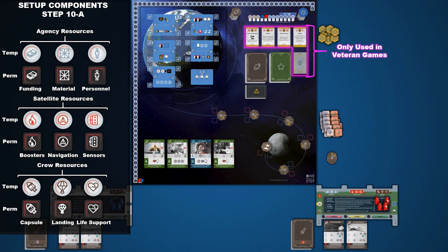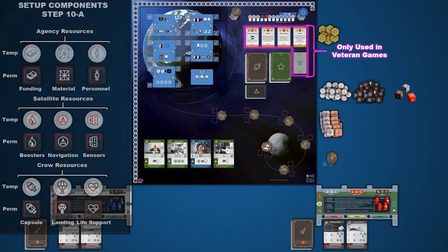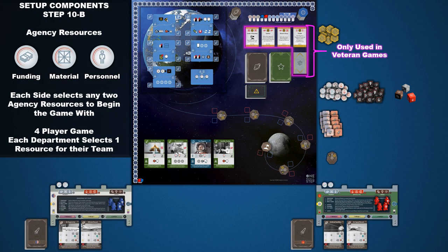Next, let's bring out those starting satellite mission cards. Randomly give 2 out of the 4 cards to each side, then randomly place them on the T1 and T2 spaces below their agency board. Finally in Step 10, players will place the resource tokens in separate supply piles near the board — one pile for round temporary resource tokens and one pile for square permanent resource tokens. Place the 3 resource dice next to these. Then each player will select 2 agency resources to start the game. In a 4-player game, each player chooses 1 resource for their team. And with that, the game is set up.